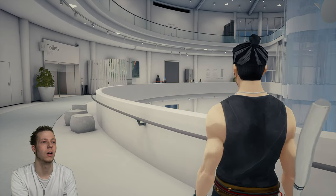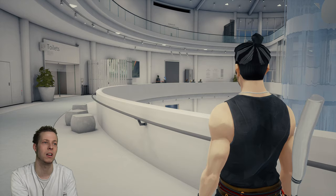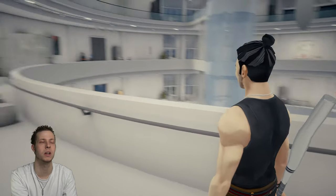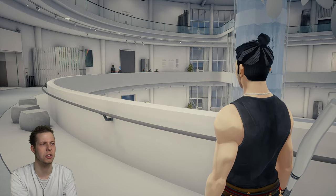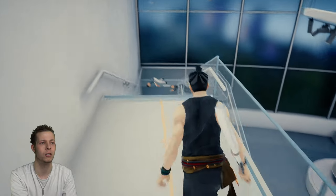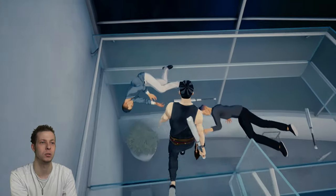That enemy over there, she is defending something like a collectible or something. So if you go and take her down — she's a pretty tough enemy — but yeah, you can find a collectible near her. I'm not going to fight her because I don't care about a collectible. I'm just going to get a new bat because I'm using a wonky one.